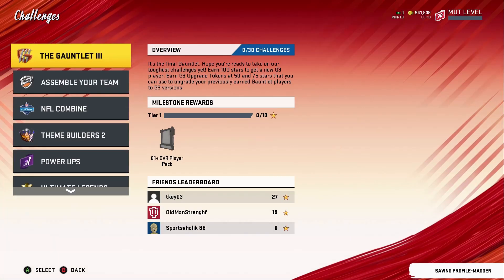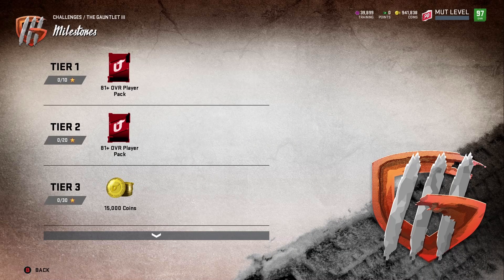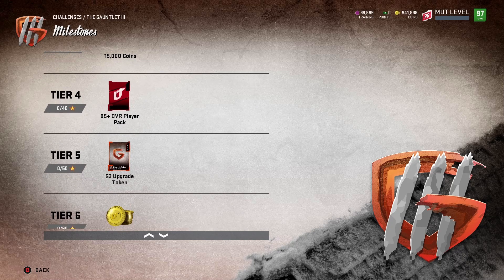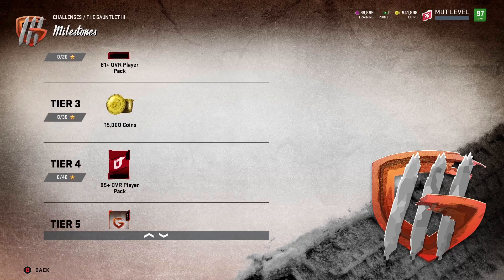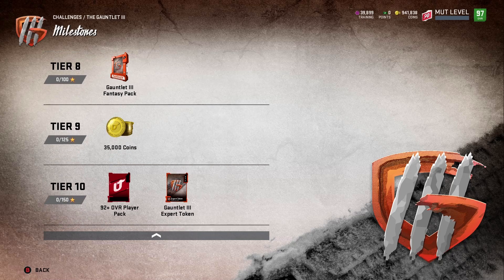Here it is right here. In the first 10 stars you get an 81-plus overall player. 20 stars you get another 81-plus overall player. 30 stars you get 15k coins. 40 stars an 85-plus overall player pack. 50 stars a Gauntlet 3 upgrade token. 60 stars 20k coins. 75 stars a Gauntlet 3 upgrade token. 100 stars a Gauntlet 3 fantasy pack. And if you keep going — 125 and 150 stars — you get more rewards.